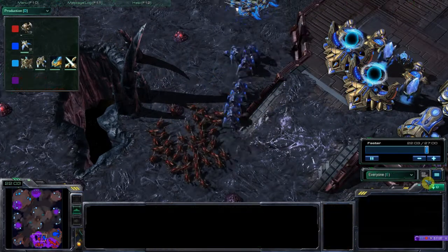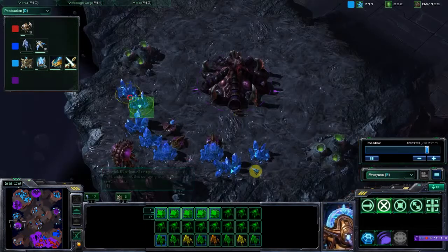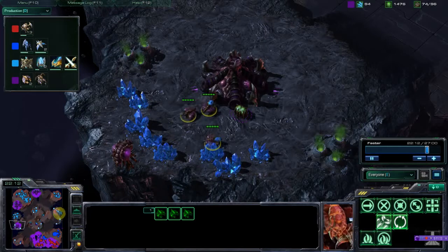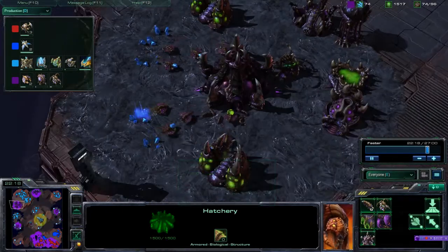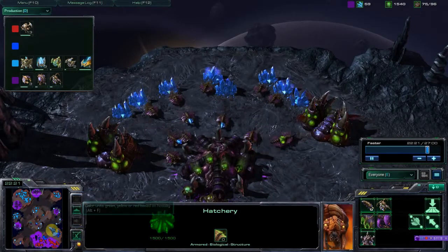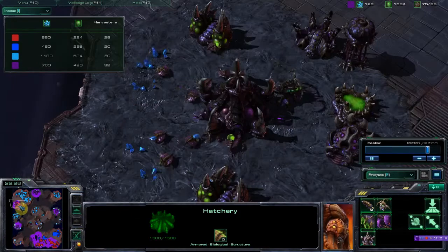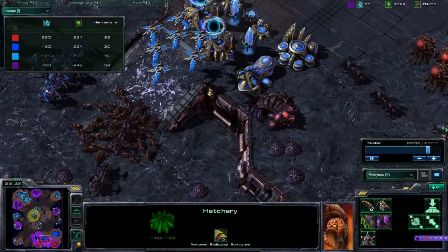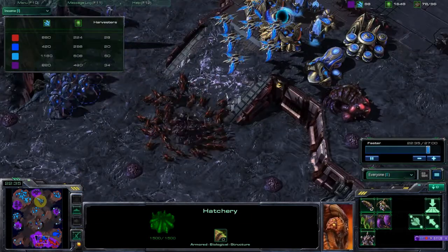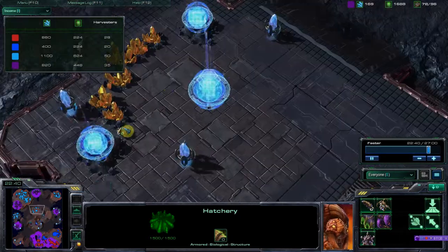My ally is just slowly getting some workers out — really bad on saturation. He just doesn't have that many workers at all. Did they get killed off in a raid? It would have had to have been a phoenix raid. But yeah, he's got none. I'm the only one who has a healthy number of workers. Getting this expansion up — the gold — and getting the gas.